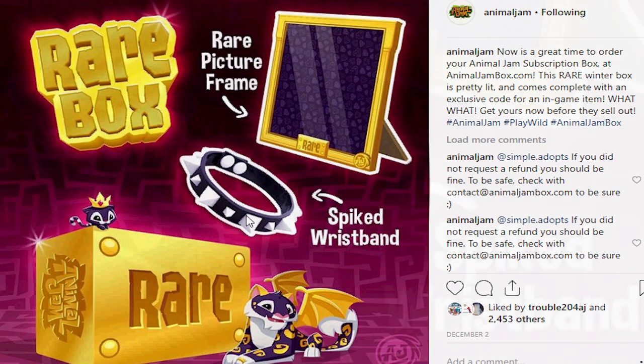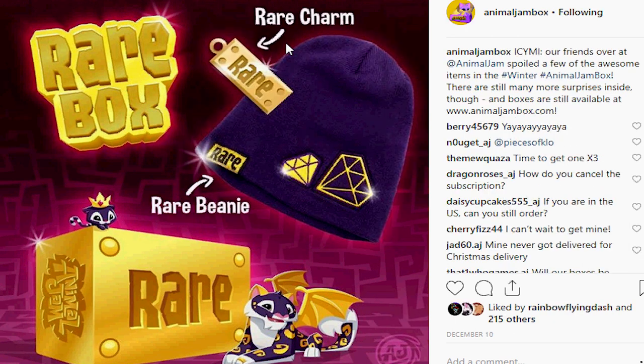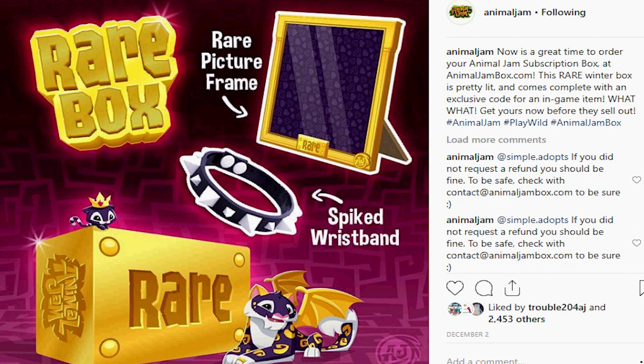So we got a spiked wristband, a rare picture frame, an exclusive plushie, a rare charm, and a rare beanie. And who knows what else is in there? There's got to be something else. My box will be getting here on Christmas Eve, I think. So I'll try to do the video for it then and upload it on Christmas Eve, and we'll be able to open it up and have a look at all of the goodies.